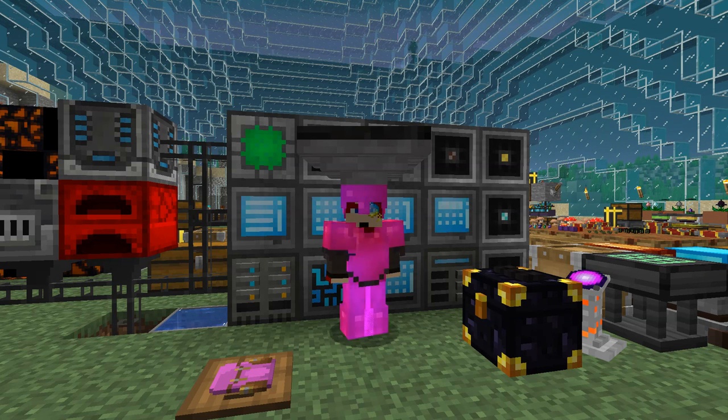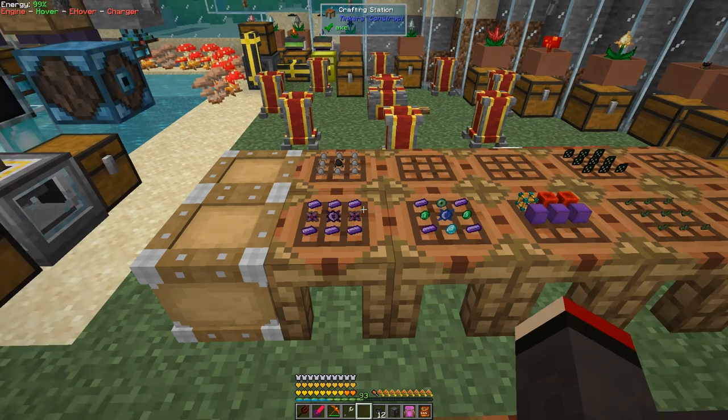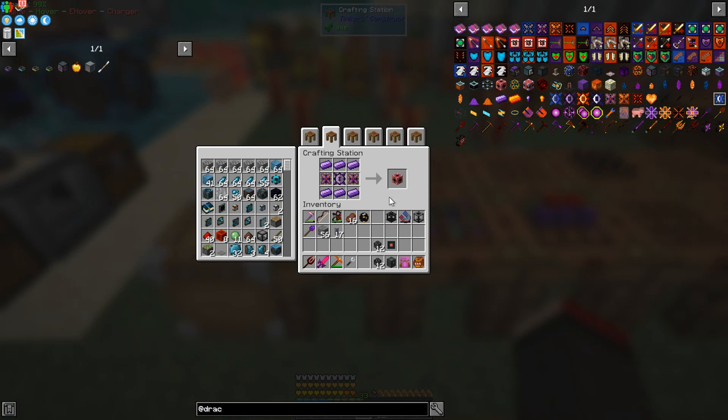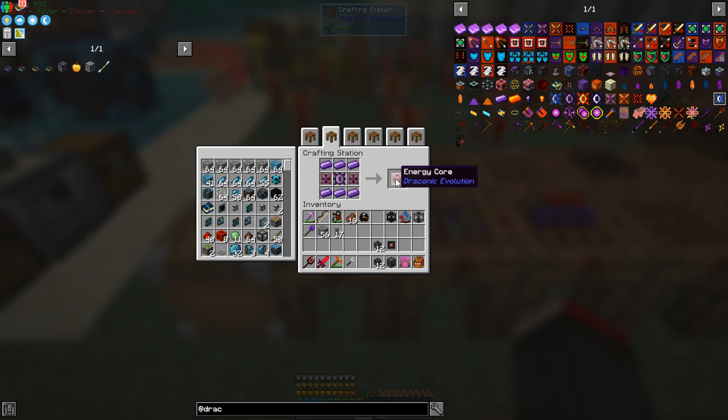Hello everybody and welcome once again to Feed the Beast Ocean Block. Today we are going to start doing some draconic power, so let's get started. I have some recipes prepared — in fact I've done a lot of preparation between episodes. What I've done is prepared flux points, because the pipes' transfer rate just won't cut it for draconic power.